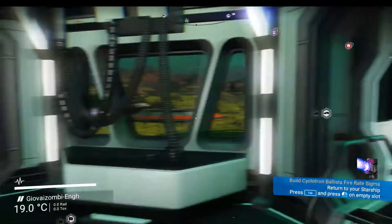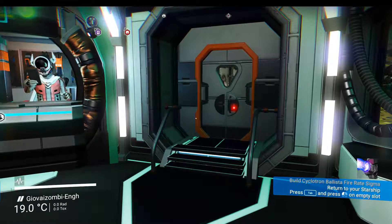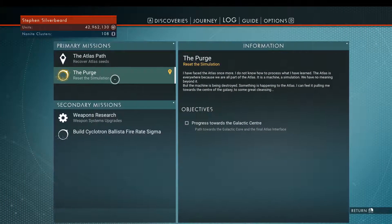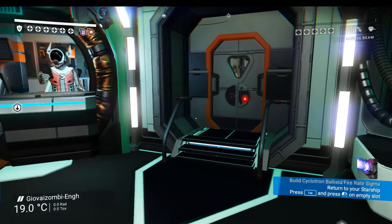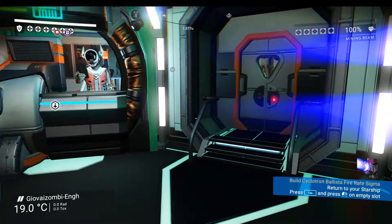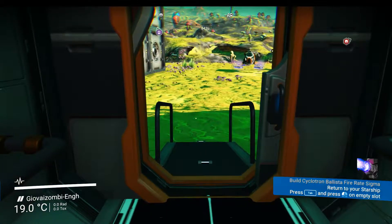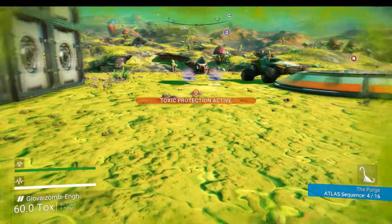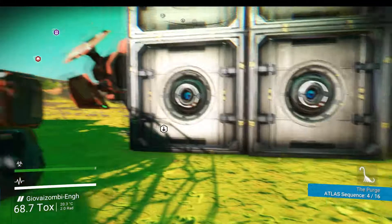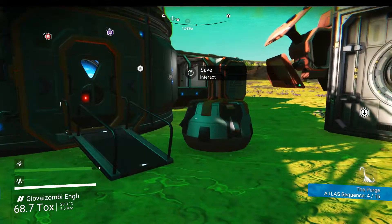Welcome to the channel and No Man's Sky Permadeath Mode. In the last part we did some more on the key mission, which is the purge. It says progress towards the galactic centre, and I think we've got to make 16 jumps. I've already done 4, so it's going to be time to get back to normal progress. I'd like to find a new base, but there we are - it says the purge at sequence 4 out of 16, so we've got to do quite a lot of jumping and I will progress along the Atlas path.